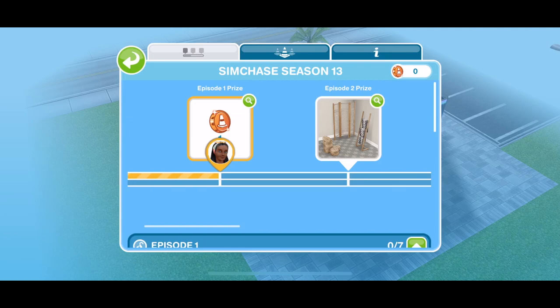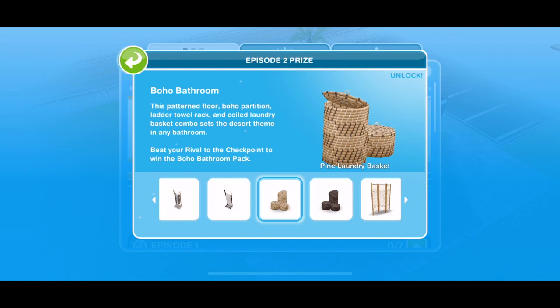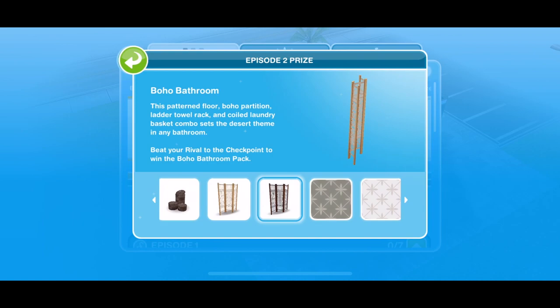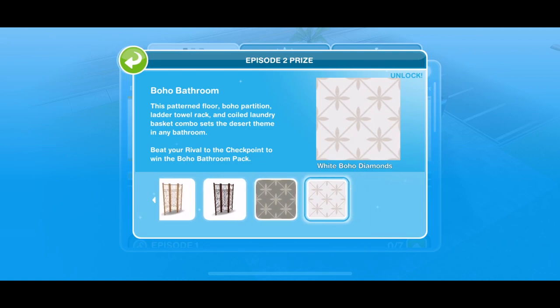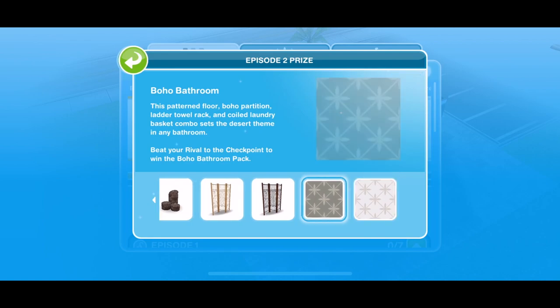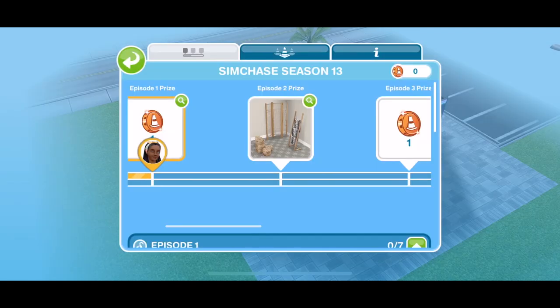Episode 1 prize is a token. Episode 2 prize is a boho bathroom. I think these are going to be some fantastic little prizes. There's a patterned floor, boho diamonds in two different colours, those ladder towels - amazing. So those are the prizes for Episode 2.